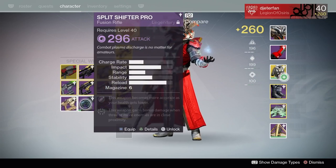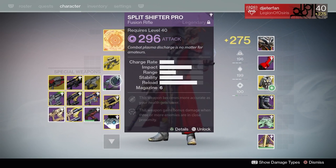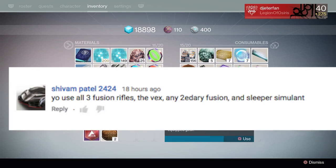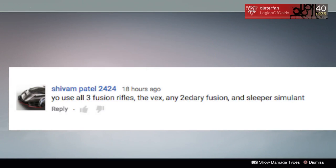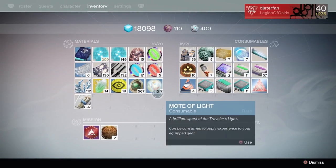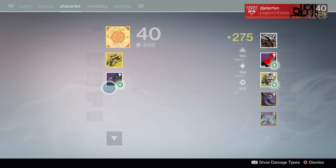What is going on everybody? We are back with another Destiny Rumble challenge today. A user told me he wanted me to use all three fusion rifles — the Vex Mythoclast, any secondary fusion rifle, and the Sleeper Simulant for my heavy weapon. I wanted to put a twist on it and use the Skolas mask with all solar weapons, but unfortunately I didn't have a good solar fusion rifle, so we can't do the full solar challenge today.